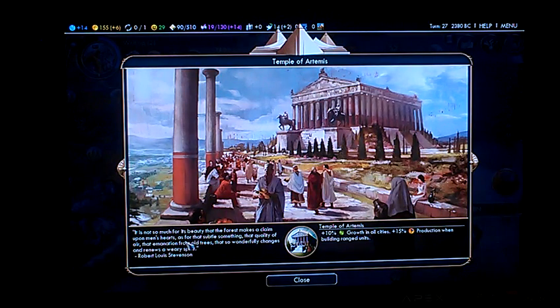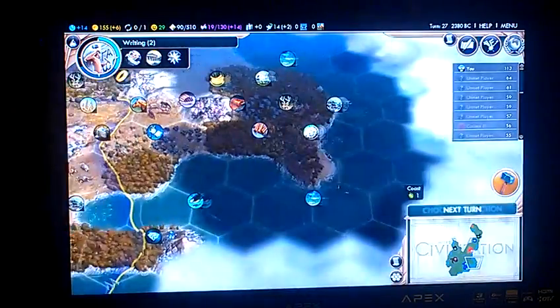We've got Temple of Artemis - 15% production boost between ranged units, so that's going to help build some archers.